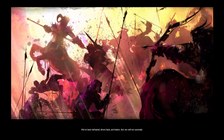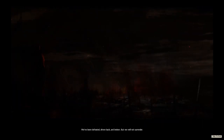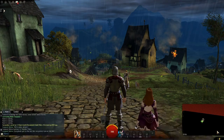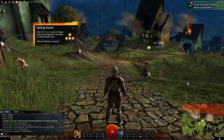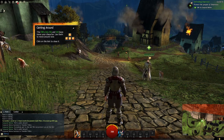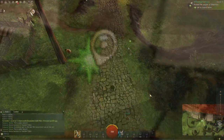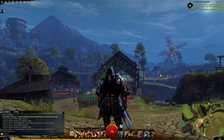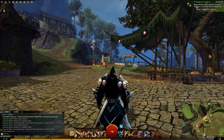Once you have created your character, you will be met with a little introduction video for the race you picked, telling the current situation of the world. After you have watched the cinematic, you will be placed in a tutorial world that will help you learn how to control and move your character. There is a little quest that you have to do, and at the end of the quest you will meet a big world boss that you have to kill. Once you have finished the tutorial, you will be placed in a starter area where there will be more small quests and things to progress on.